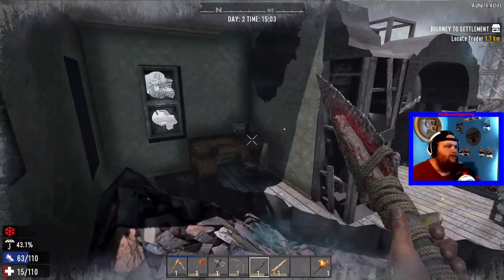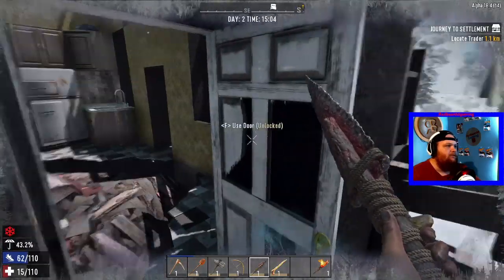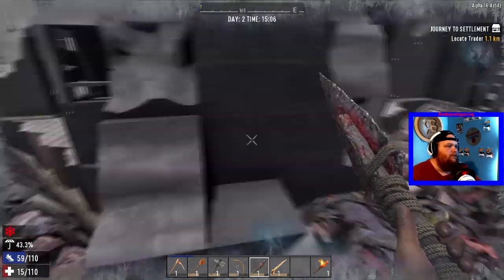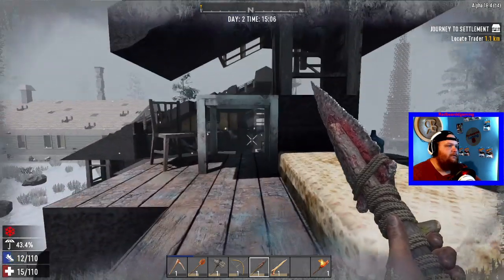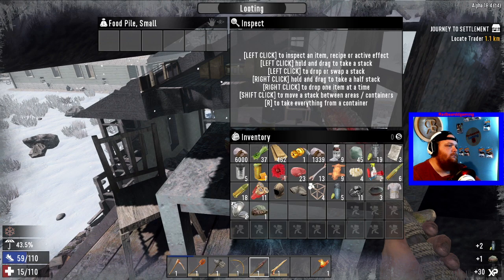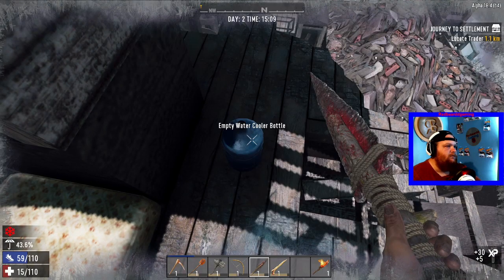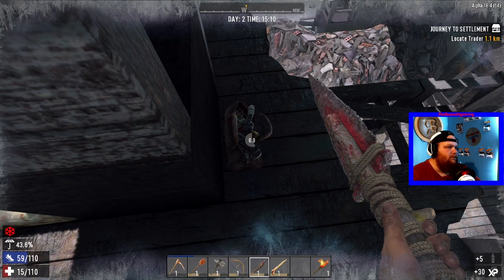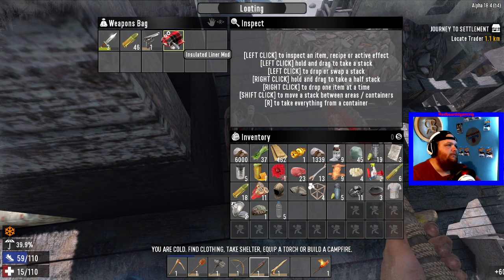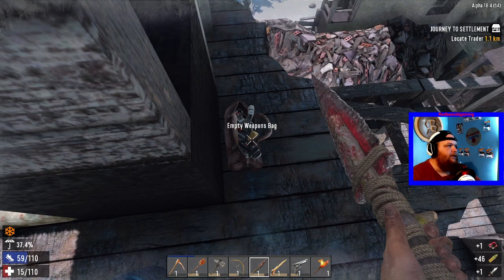I want to make sure I got everything out of here. There's a desk safe right there — that's the same one we saw. Oh yeah, a food pile up here, and then you got a water bottle with some purified water in it. Weapons bag — please be something — oh, a handgun! Perfect, and we got a regular knife.